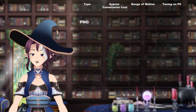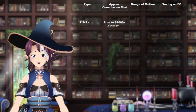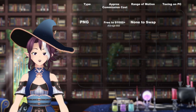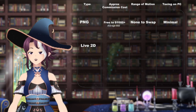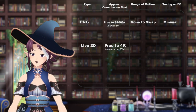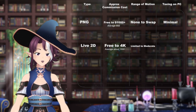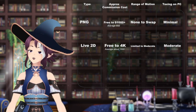The first option is PNG, which is a static image on screen. They tend to cost anywhere from free to up to a thousand dollars, with the average around $80. It has zero to very limited range of movement and is very minimal taxing on the PC. Live 2D is a 2D image applied to a partial 3D mesh. The costs range from free if you do it yourself to up to $4,000, including both the art and the rigging as they're usually separate. The average is about $1,500. The range of movement is limited to moderate depending on the rigging, and it can be moderate to fairly taxing on the computer.